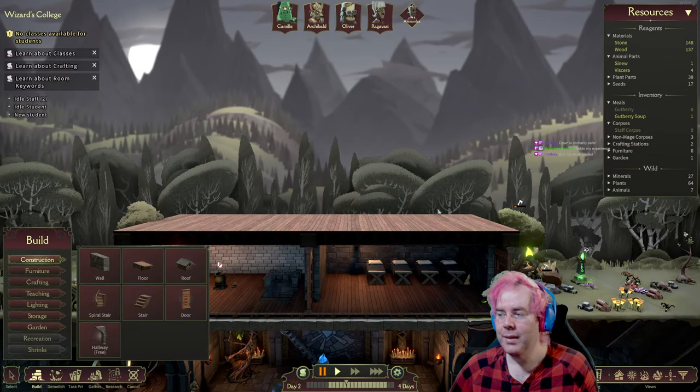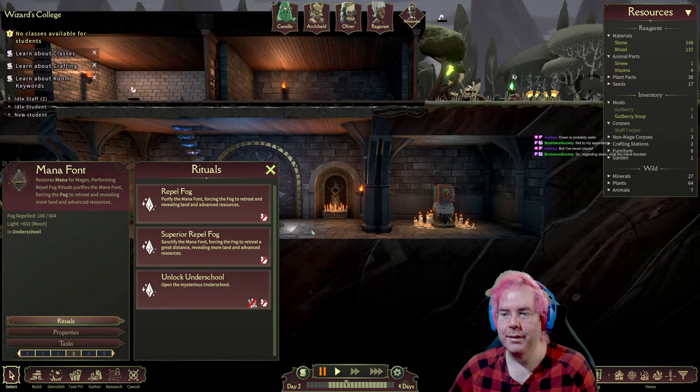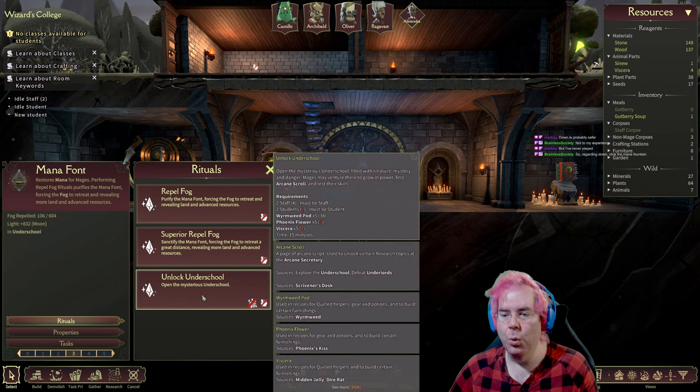It seems like the resources on the ground are a renewable thing — the stuff comes back. Click the mana fountain. Unlock underschool: open the mysterious underschool filled with treasure, mystery, and danger. Students may venture there to grow in power, find arcane scrolls, and test their skill. We need two students, and we don't have enough phoenix flowers or viscera. It takes 15 minutes.